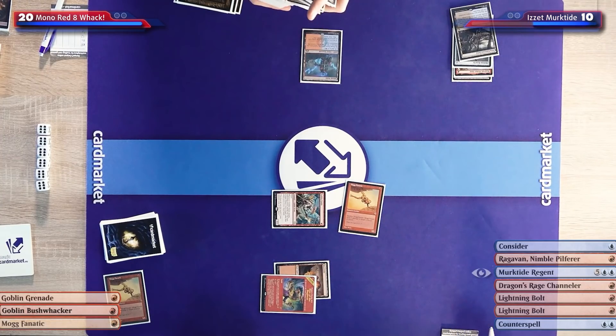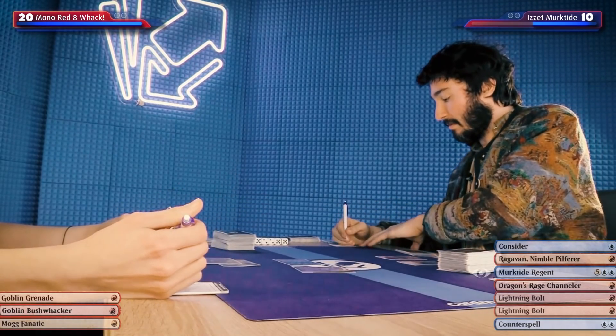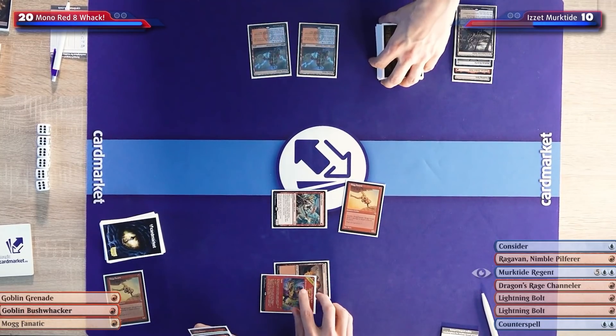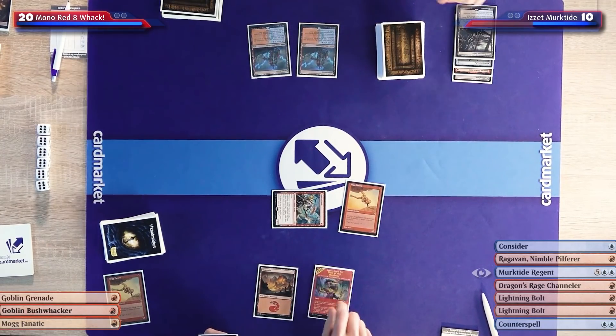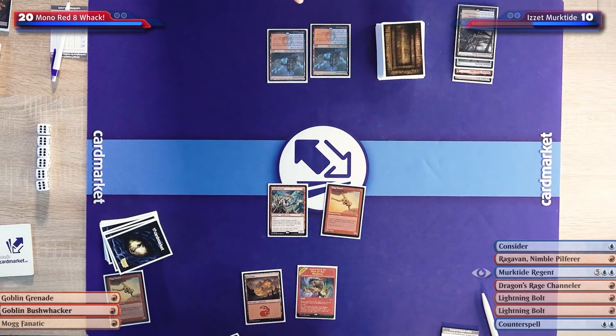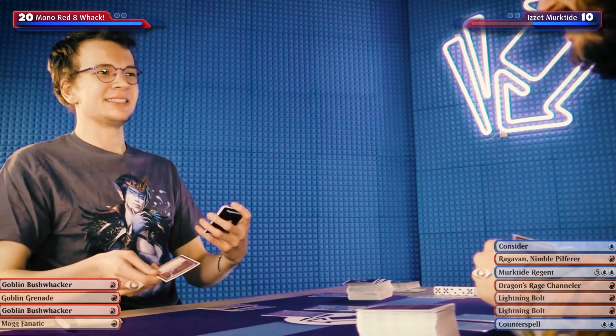We know that next turn is Bushwhacking time. Luckily we have two bolts, so if we bolt the Bushwhacker and bolt the Fanatic, we can play our channeler — it'll be a 3/3 because I'll have delirium and you can't snipe it with another Fanatic. Having ominously done that, I'll pass the turn. Big brain plays here. I'll take my draw.